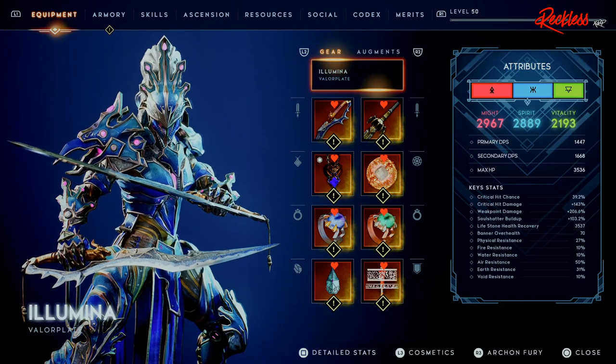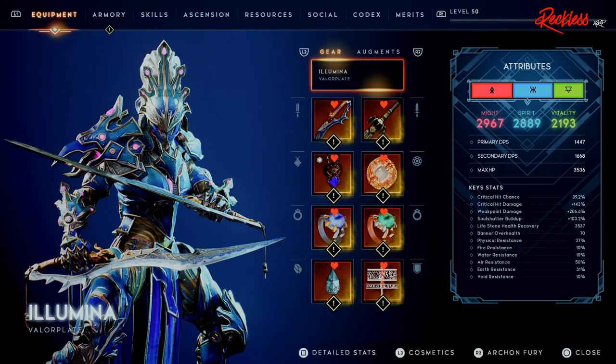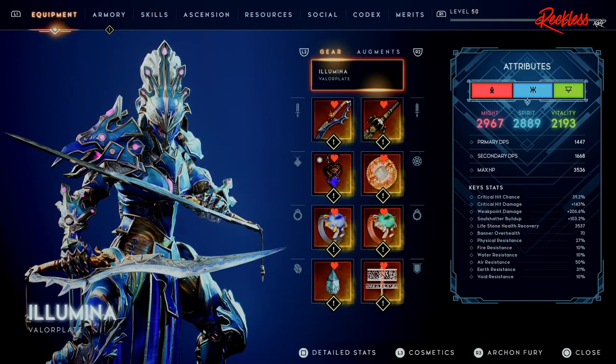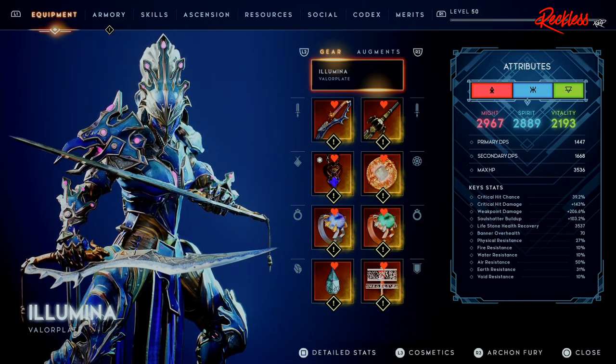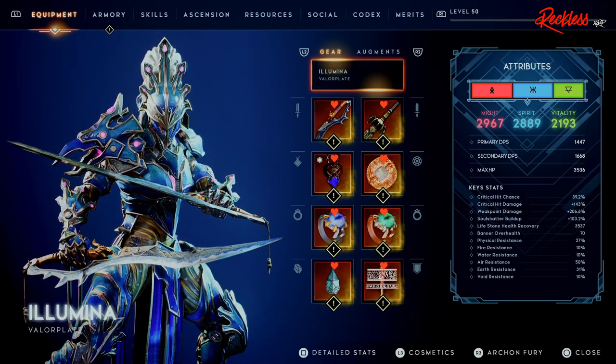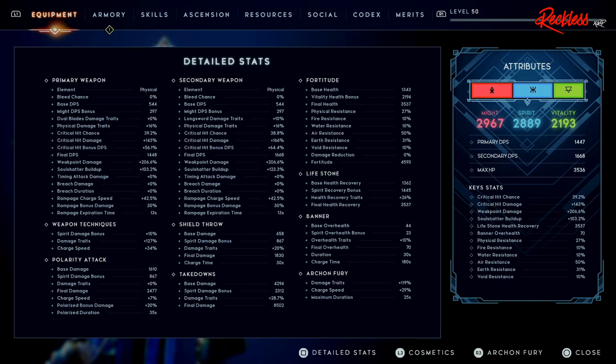Now looking at the attributes: we have 2967 Might, 2889 Spirit, and 2193 Vitality. You want to have as much Spirit as possible, at least within 100 points of your Might — so around 3000 or 2800 Spirit — but don't sacrifice Might for Spirit since Might drives the power. Primary DPS is 1447, secondary DPS is 1668, max HP is 3536, critical hit chance 39.2, critical hit damage 143, weak point damage 206, and soul shatter buildup 103.2 percent.